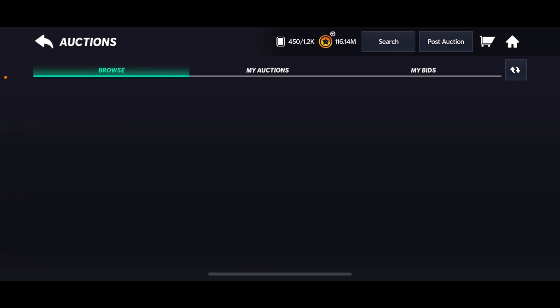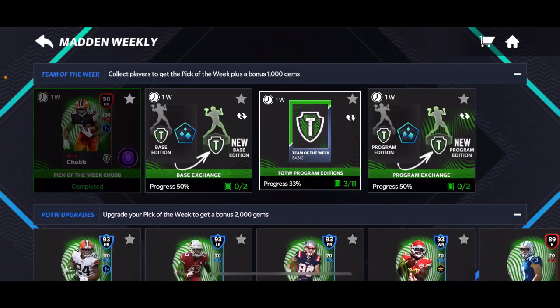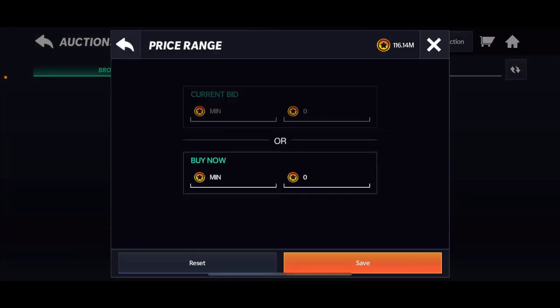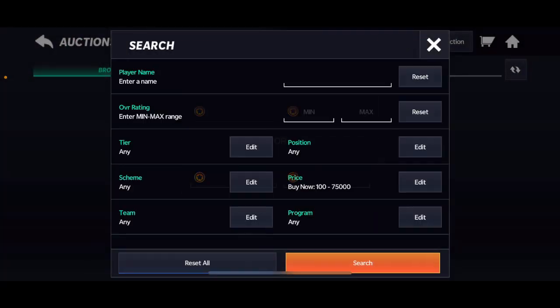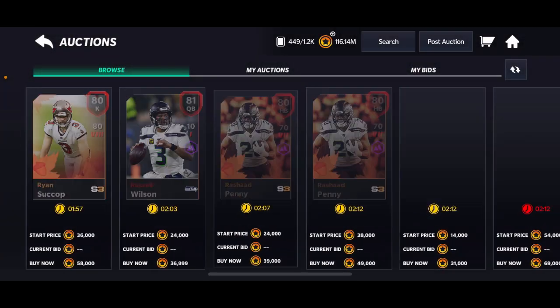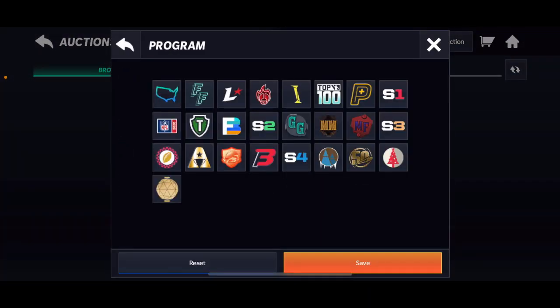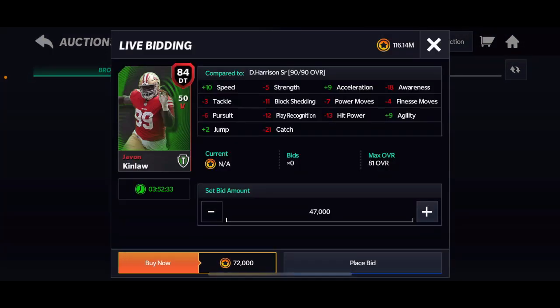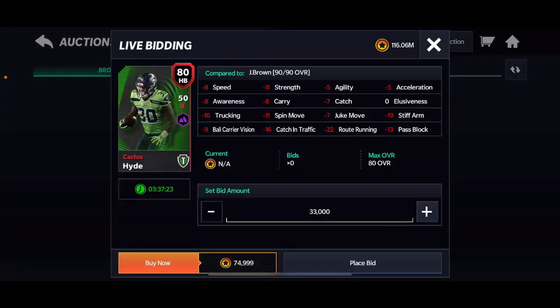And if you get a program player from this set — if you get an elite program player for 10 players with a shield — you can sell that for about 100k. That's an easy 100k made. I don't know how many times I've used this method but honestly it's still super good, a little bit updated. Let me actually do one of these packs because I think I do have enough coins.